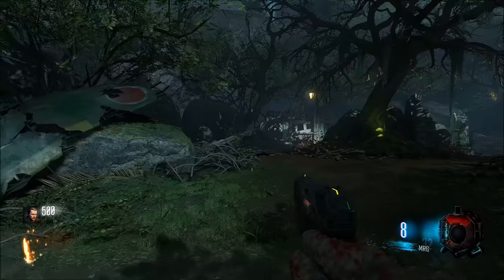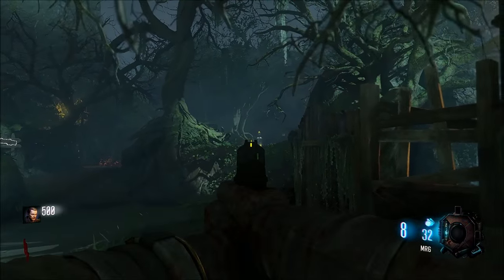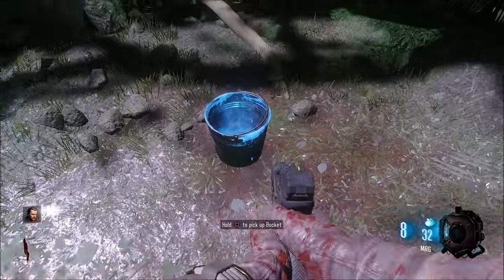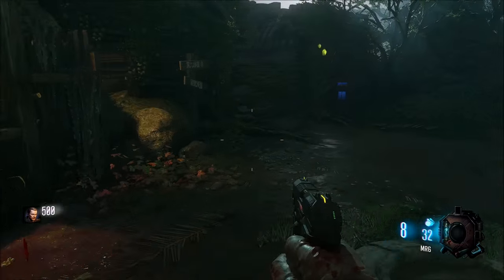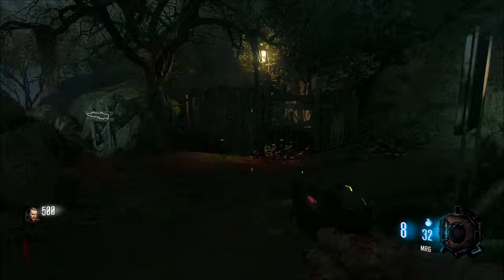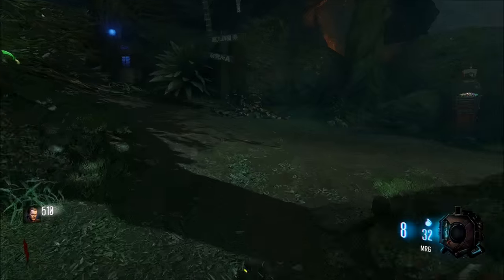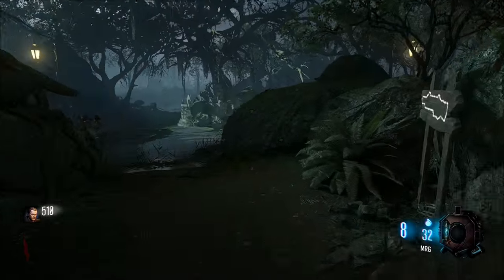Once you're in the map, if you're on solo, grab the bucket and throw a grenade at the Gobble Gun Machine. If you're on co-op, do not grab the bucket and do not throw a grenade at the Gobble Gun Machine until you find out who has what challenges. Since I'm on solo, go ahead and do that and grab the bucket. You pretty much want one person to get all of the points.